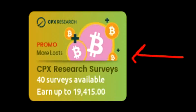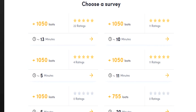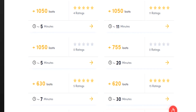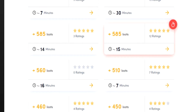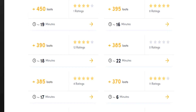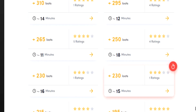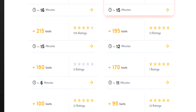Let's check out the CPX Research surveys first off. CPX Research has some pretty decent surveys. Most of them at the top of the screen are offering up $1 or so, then we move down to the $0.70 one and then the $0.60 one, then the $0.58 one. As you can see, it does get lower and lower as we progress down the chart, but there is a large variety of surveys for us to at least attempt to earn money through on the CPX Research survey provider.